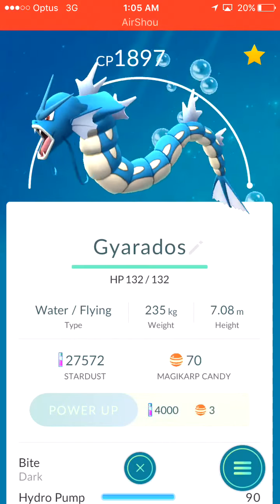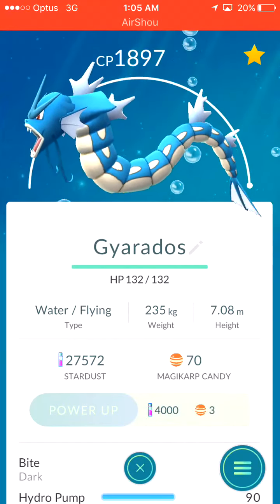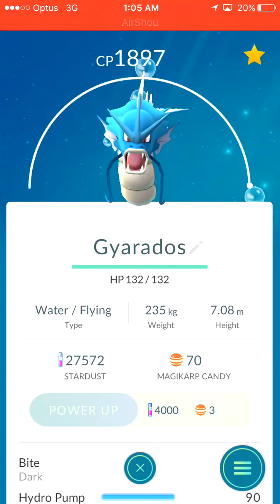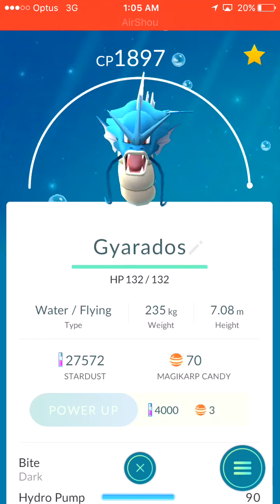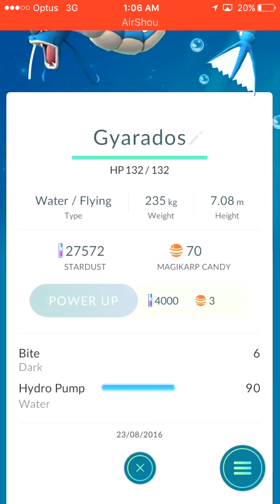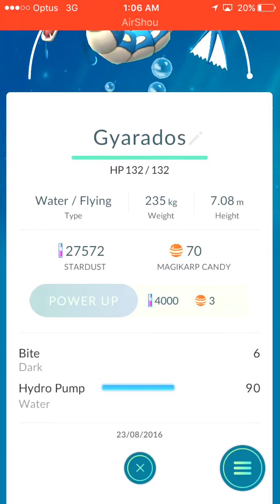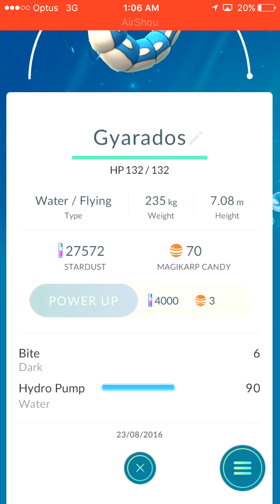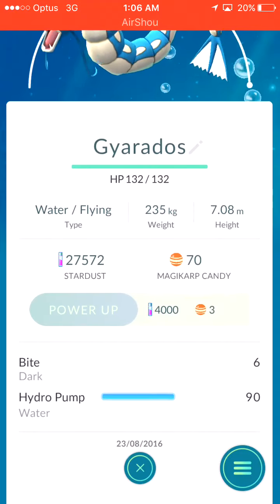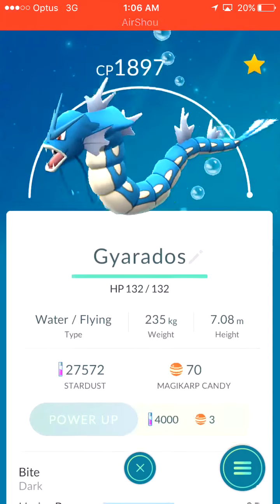One of my most prized possessions is my Blastoise. It's got Water Gun and Hydro Pump, which is really nice, with a 1801 CP — which is really good. And obviously our most recent Pokemon, the Gyarados, which has a really high CP of 1897. With the moves of Bite — which is a Dark-type move that deals 6 damage — and Hydro Pump, the Water move that deals 95 damage. So obviously not the best basic attack, but I think the Hydro Pump makes up for it.